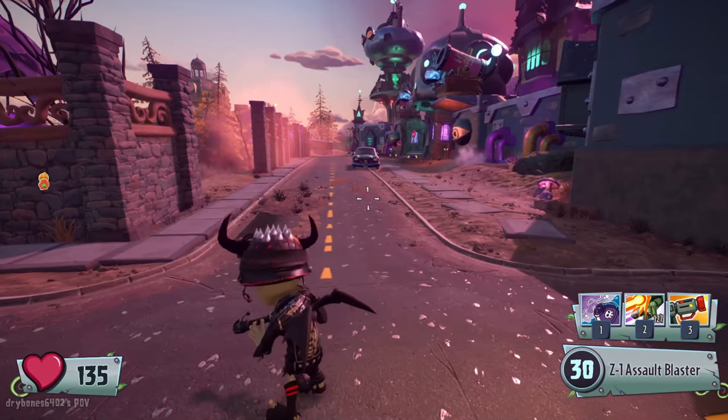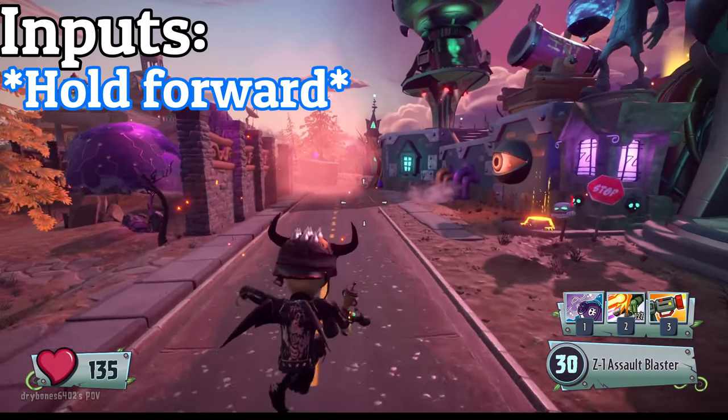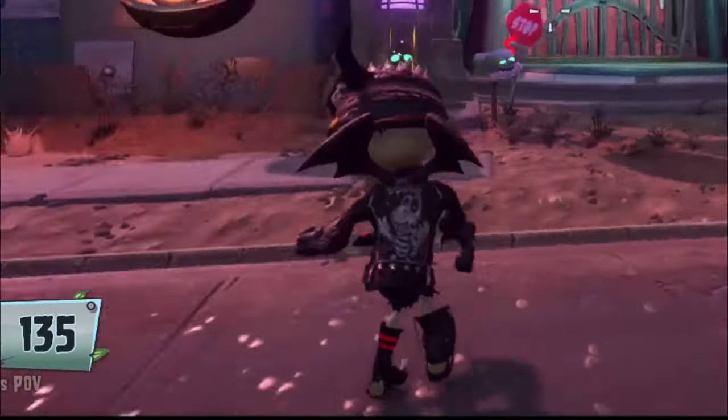Jump taunting. Are you taunting someone by just standing still? Try this instead: get a running start, then press your jump button and your taunt button at the same time. You are now jump taunting. This is very important, I promise you.